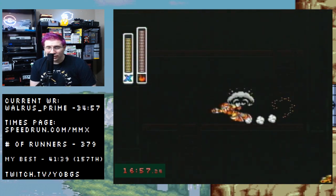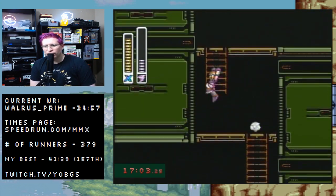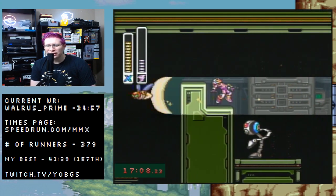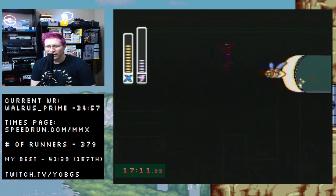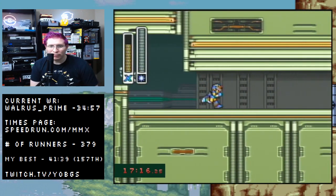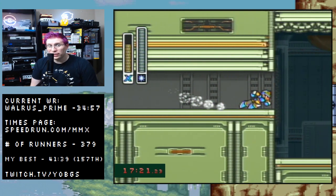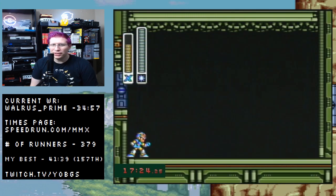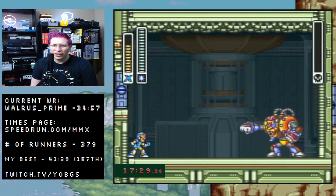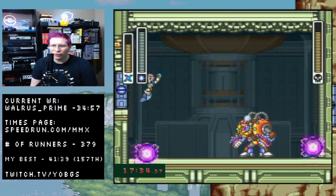Ice is going to be your key weapon here against Armadillo. It's funny — the stages themselves are the tricky part of these runs. The boss fights, because you know the weaknesses and patterns, are actually pretty trivial. I'm going to shoot into the wall in case he jumps — just like that — and now it's just a little back and forth before you know it and you've taken him out.